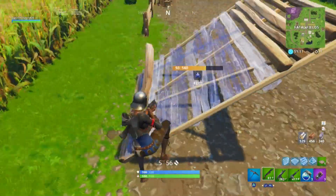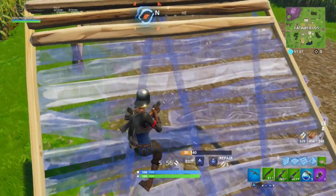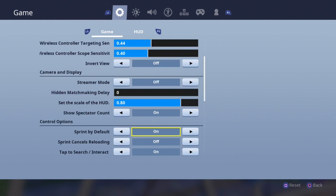I'm personally more of a PC player, but I have been getting into the console scene for Fortnite because of the updates they've been doing. For my ADS, that's basically what I'm running — 0.44 and 0.40. You can change this. I might change my scope one a little higher for when I aim with my sniper.